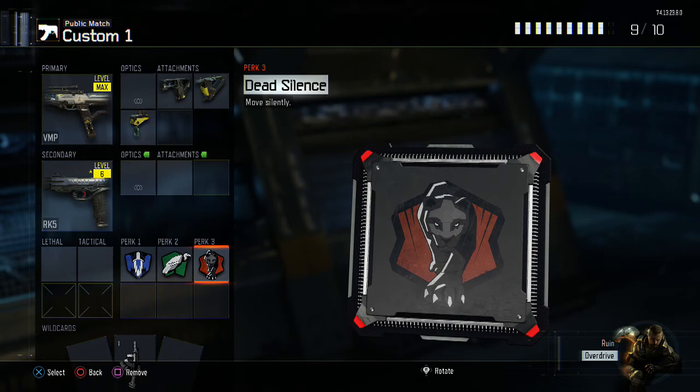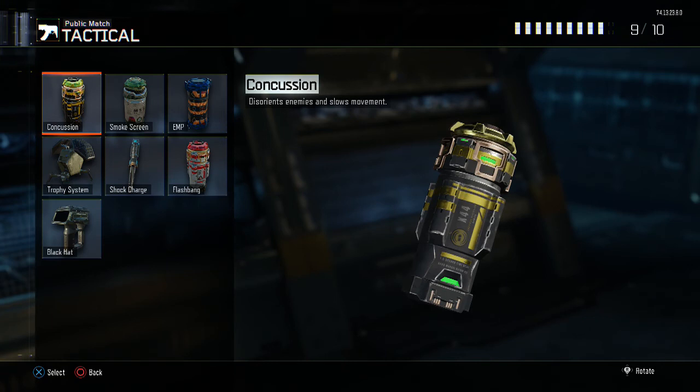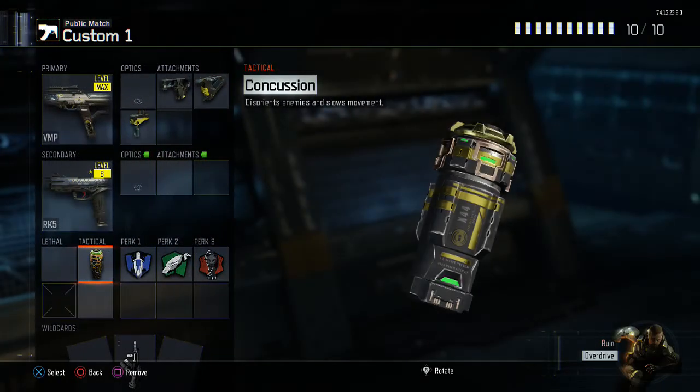Now we do have one slot left, and I did say we won't have any explosives, but I didn't say anything about the tacticals. So our tactical, we are going to have a concussion grenade, and this is going to disorient our enemies and slow their movement down, just making it that much easier to kill our enemy.